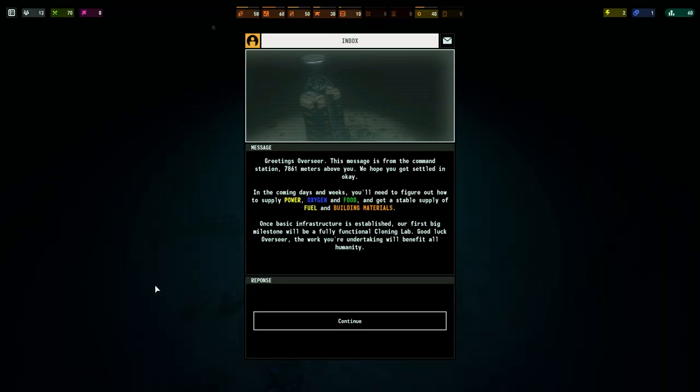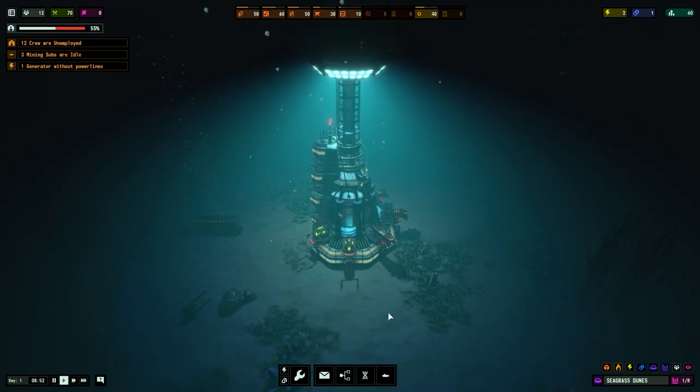We've got a message: 'Greetings overseer, this message is from the command station 7861 meters above you. We hope you got settled in okay. In the coming days and weeks you'll need to figure out how to supply power, oxygen, food, and get a stable supply of fuel and building materials.' As if, having been promoted to overseer, we don't know how to survive down here - that would have been in the basic training package. Once basic infrastructure is established, our first big milestone will be to build a fully functioning clone lab. Good luck overseer - the work you're undertaking will benefit all humanity, or it will destroy it.